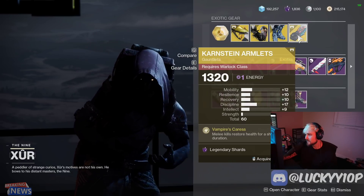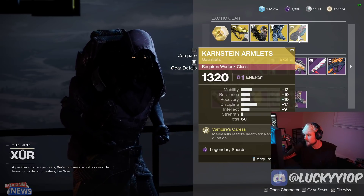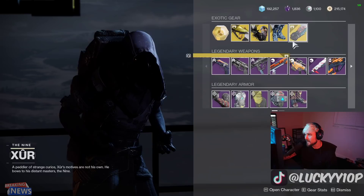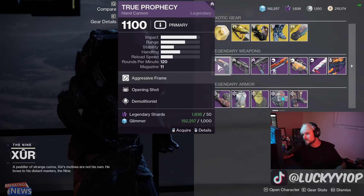Contraverse Hold gauntlets are always good for the Warlock, so you can definitely grab these. It's a decent roll, but with low strength on a melee-focused gauntlet it's maybe not the best — a 60 stat roll, so pretty average overall.